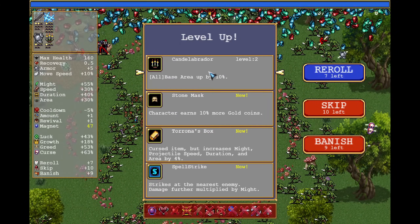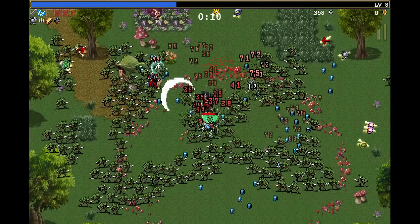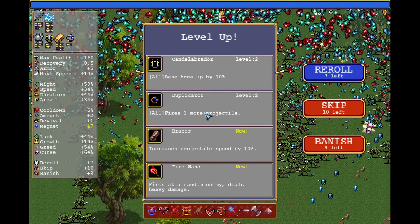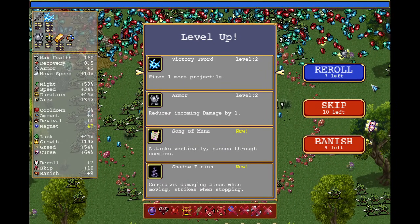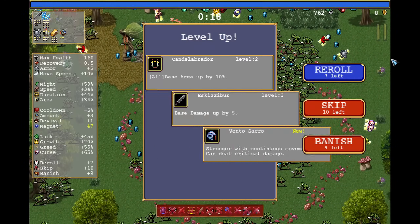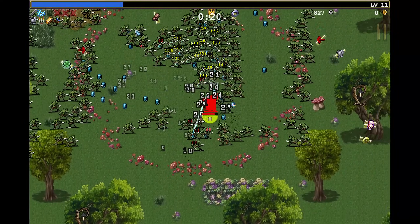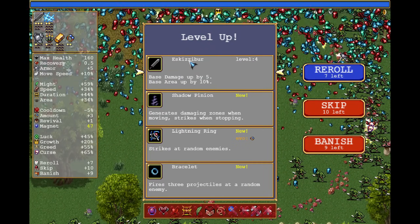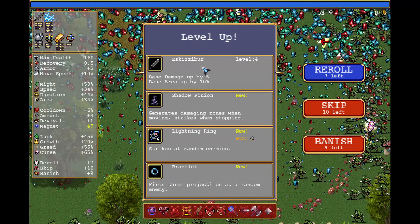The goal today is we want to go for retaliatory damage, which means we'll go for the bloodline arcana later on, not this early. We only go for the three swords — that means we don't go for Firewand with explosions or Shroud. The final one I'm thinking of is No Future, because it hits the enemy so far away. So the victory sword, the knight's edge, and the Eskissibur. Level 4: base damage up by 5 and base area by 10% — not bad.